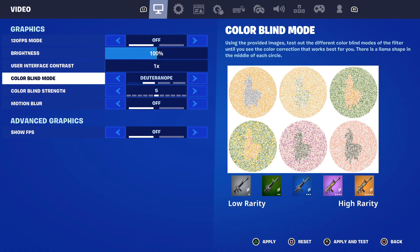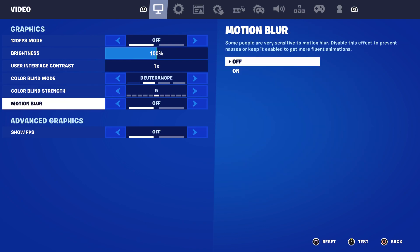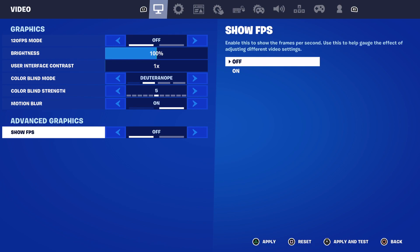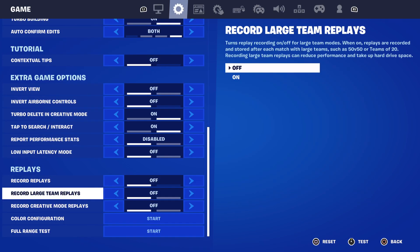I would choose a more graphic-looking option because it looks better. For Color Blind, I would just choose 5. That should be off. Motion Blur has to be off because it can affect your console or it could black out your screen. And Show FPS — that also has to be off. Then press Apply.